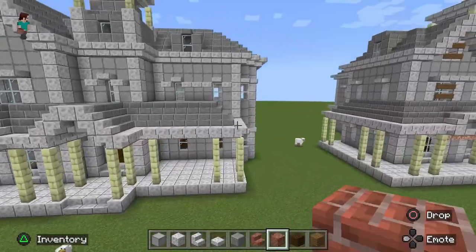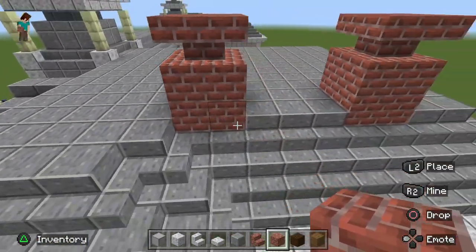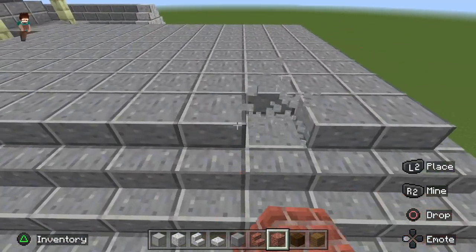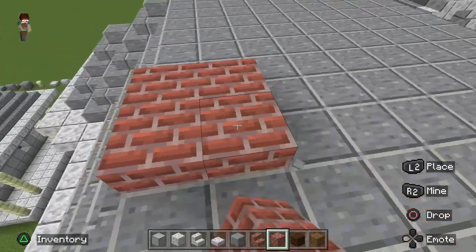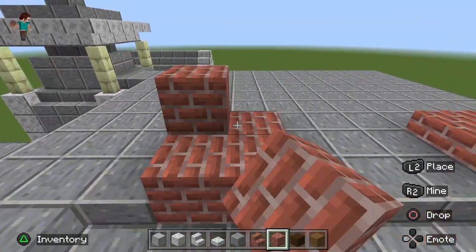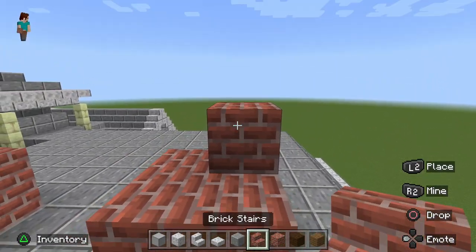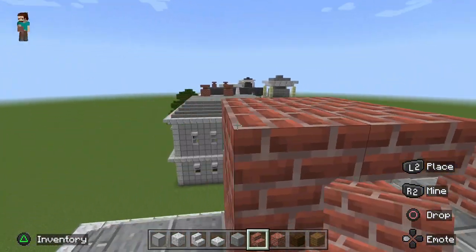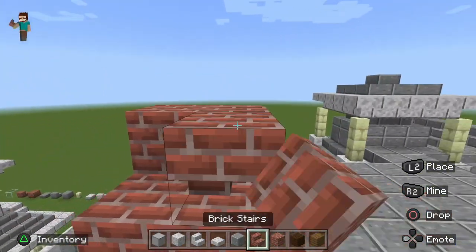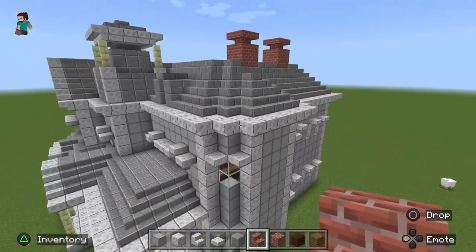I almost forgot the chimneys. Get your brick blocks and brick stairs. Go in two blocks from the side and make them four blocks wide, two blocks tall. There are two chimneys, both made of brick, both two blocks tall and four blocks squared. Take your stairs and rotate them to get a little inset area — it makes for a good-looking chimney.